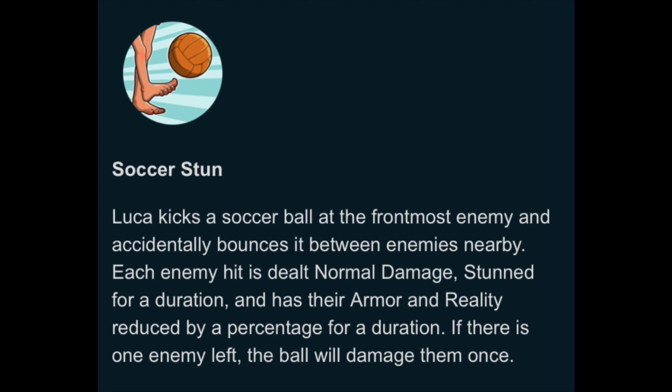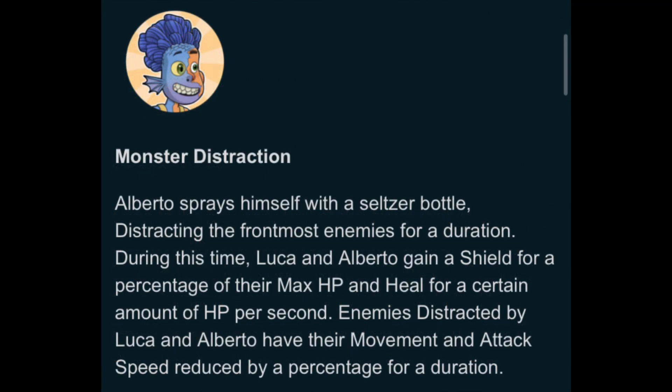Next up is Monster Distraction. Alberto sprays himself with the seltzer bottle, distracting the frontmost enemies for a duration. During this time, Luca and Alberto gain a shield from a percentage of their max HP and heal for a certain amount of HP per second. Enemies distracted by Luca and Alberto have their movement and attack speed reduced by a percentage for a duration. It's cool that they're incorporating that into their moves.